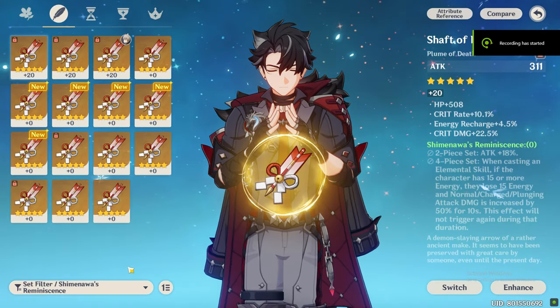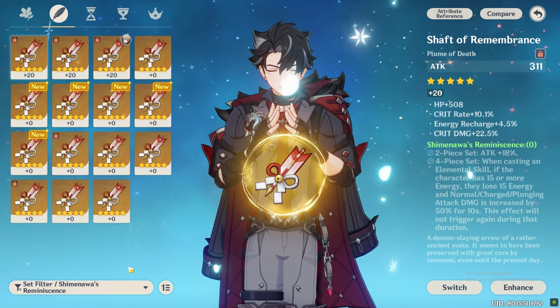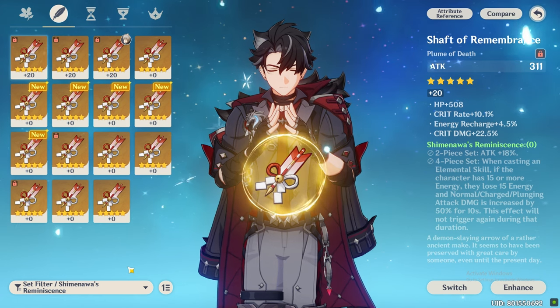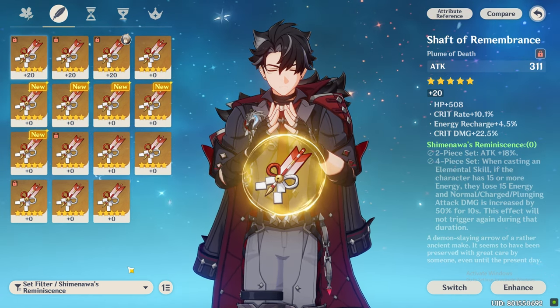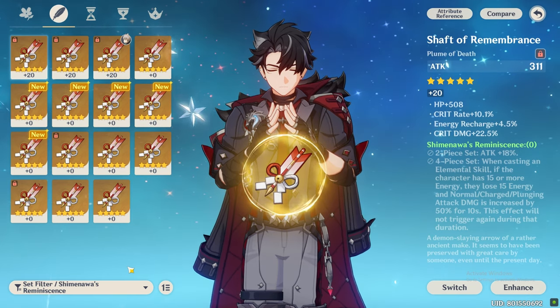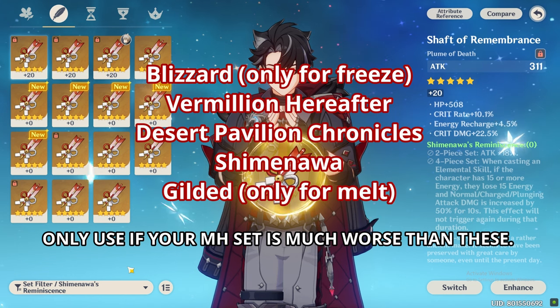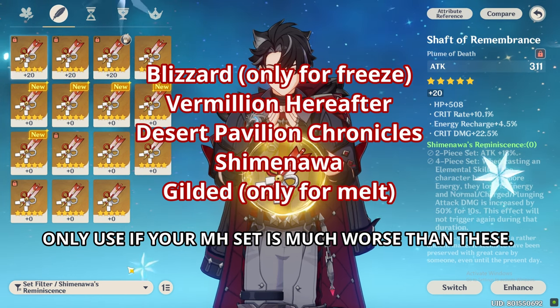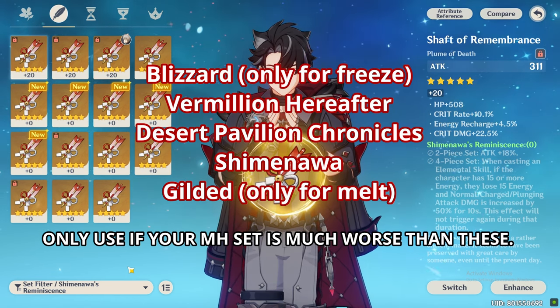The next tip is about artifacts. Many players might be using the Marechaussee Hunter set on him just because it is his best artifact set, but you might have some godly artifacts from other good sets sitting in your inventory that could give you better damage output if your Marechaussee pieces are not that great. Vermillion Hereafter, Desert Pavilion, Shimenawa's Reminiscence, Blizzard Strayer for freeze, and Gilded Dreams for melt are all good artifact sets to use if your Marechaussee Hunter artifacts are lackluster.